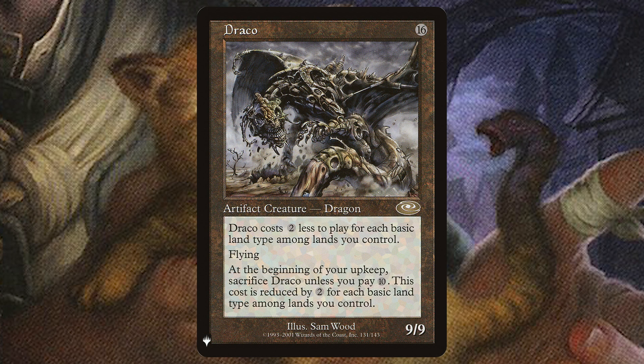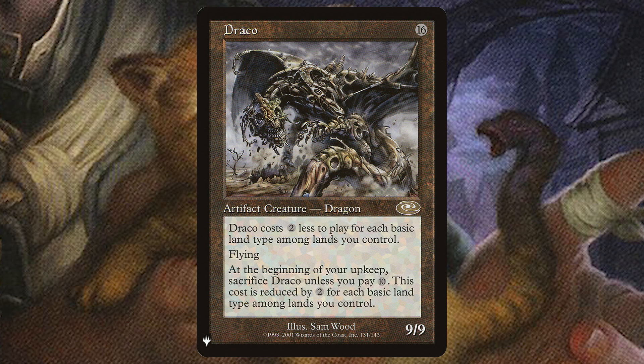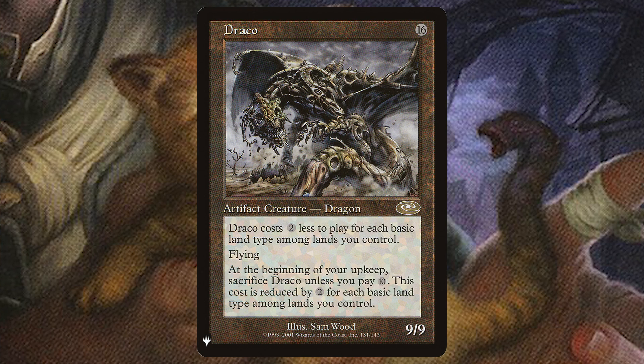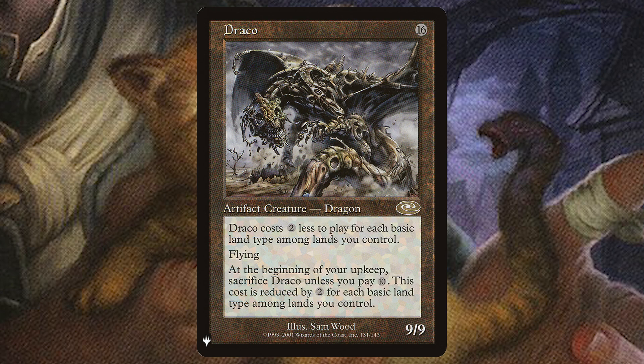Speaking of silly, let's draw 16 cards with Draco. This is a 9/9 flyer — there are ways to reduce the cost and whatever — but drawing 16 cards with Fateful Handoff and Draco is a silly combination.